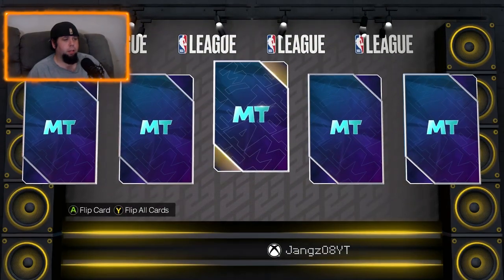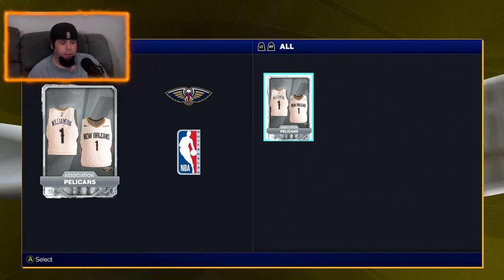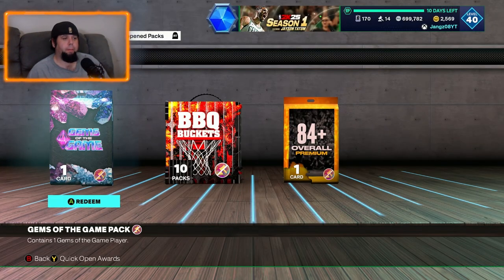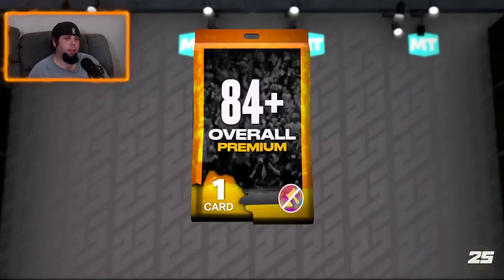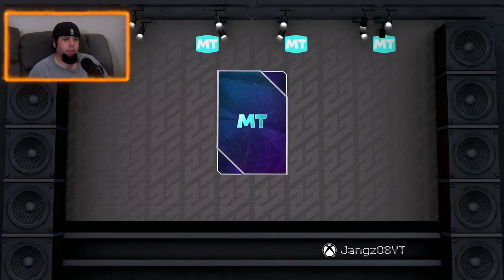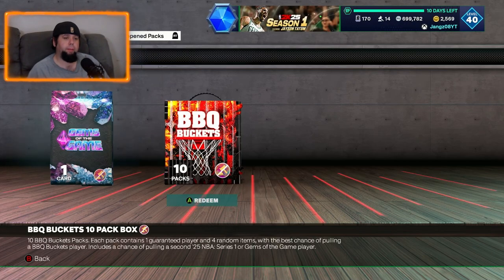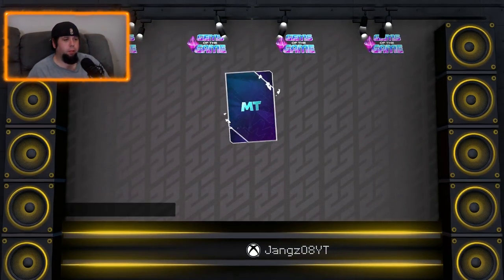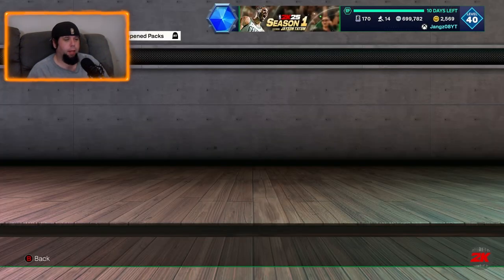Now league series one deluxe. We get a gold — Ricky Council the Fourth. I've never heard of him; this is the first year I'm really getting back into basketball after a couple of years. For the 84-plus premium, we get a sapphire — Kevin Porter, a gems of the game card. Cool, we'll take it — he might sell for something. We open the actual gems of the game pack and that is a gold — Bimbo Coles. What a name! Bimbo Coles.